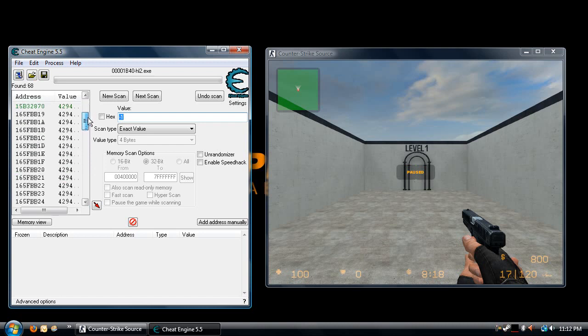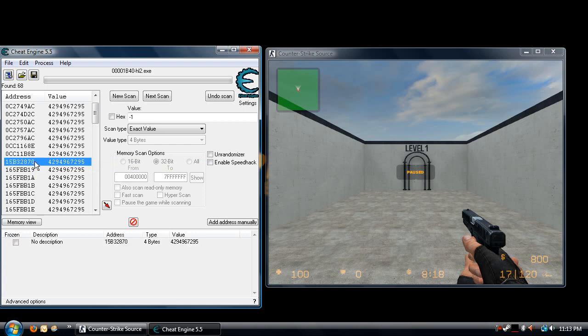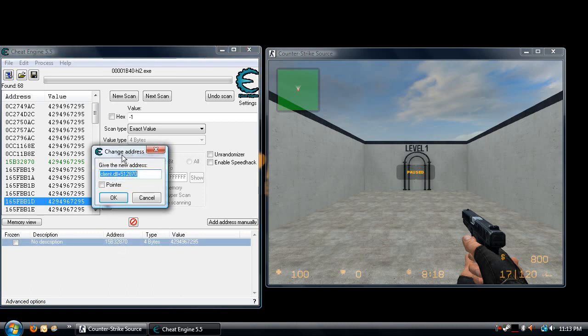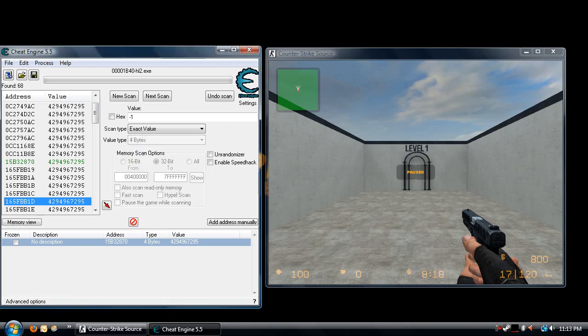As I'm scrolling through the list, only one of the addresses I see is green — it's this one right here. You want a green address. Most likely, if you do this correctly, there's only going to be one green address. You want a green address because it has a module offset — it's offset from a module. Double click on the green address; it's going to bring it down into your address space. Double click on the number — it's going to pop up with a window giving you the module and the offset. This is where the value for on-ground is held. Every time the game starts, it's going to be in the same place — offset by this much off of this module.